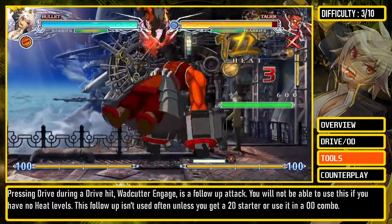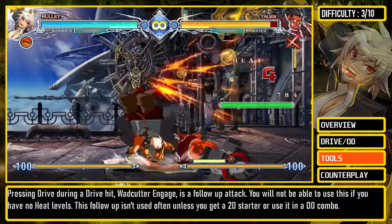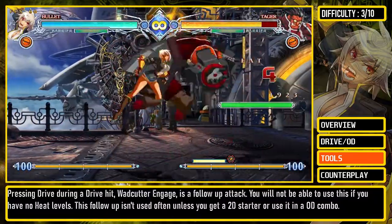Pressing drive during a drive hit, Wad Cutter Engage, is a follow-up attack. You will not be able to use this if you have no heat levels. This follow-up isn't used often unless you get a 2D starter or use it in an OD combo.